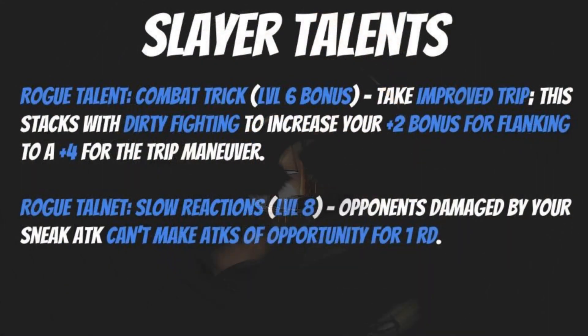For your level 6 bonus from being Human and taking that favored class bonus, you want to take the Rogue talent Combat Trick. For this we want to take Improved Trip, which stacks with the feat Dirty Fighting to increase your +2 flanking bonus to a +4 for the trip maneuver. That will be very invaluable — Aaron, if I'm not mistaken, you wanted a two-weapon fighting build focused on tripping and really locking opponents down.